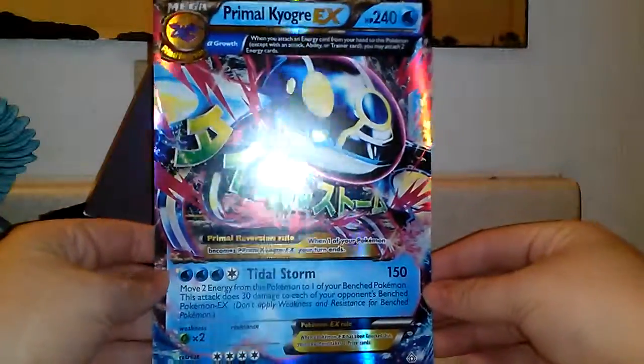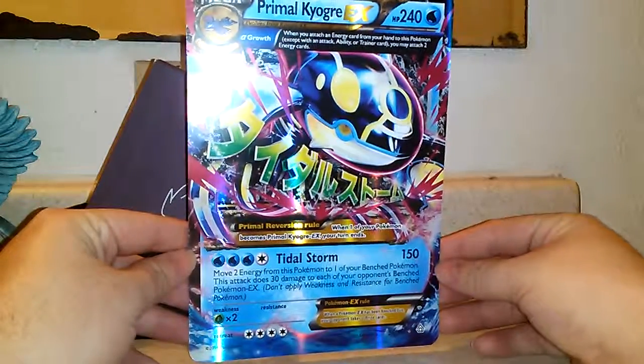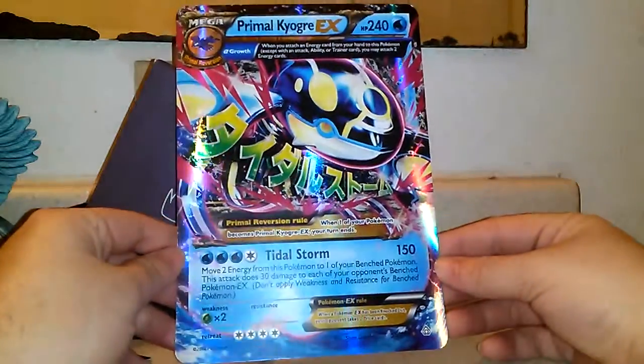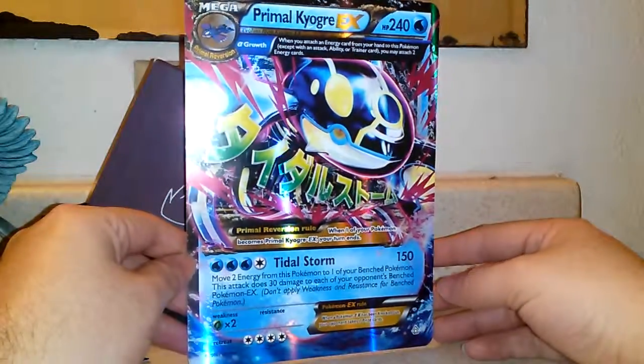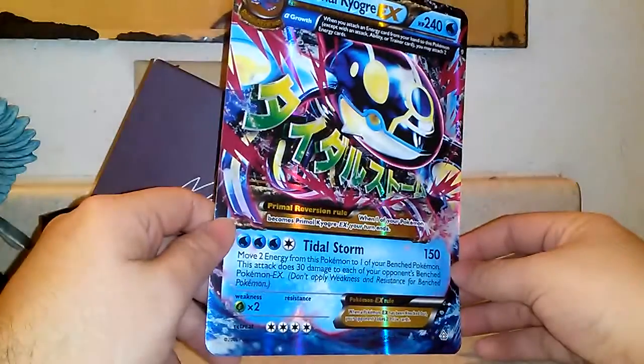So we have this oversized promo card, Primal Kyogre EX — it looks pretty awesome. He does Tidal Storm for 150, and whenever you attach energy to him you can attach two instead. Pretty cool.